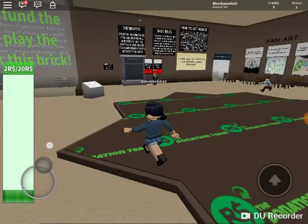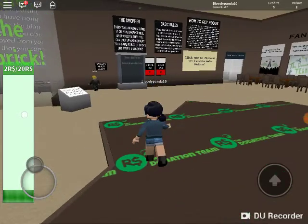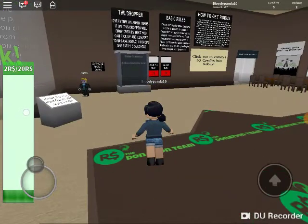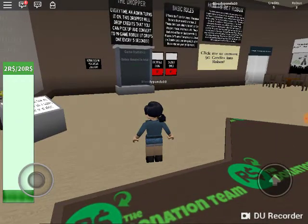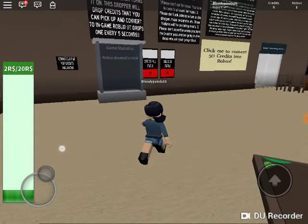And this is the dropper. Every time an admin turns it on, the dropper will drop credits that you can pick up and convert into in-game Robux. It drops one every five seconds. Those are the basic rules.